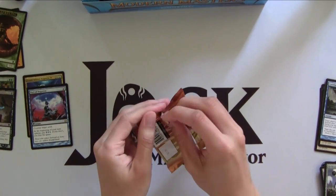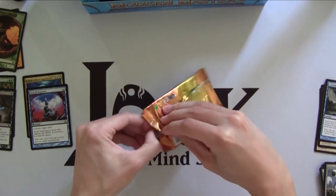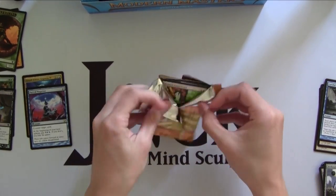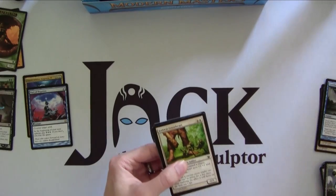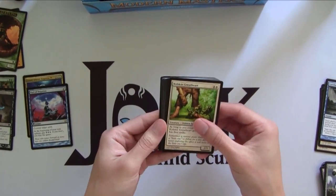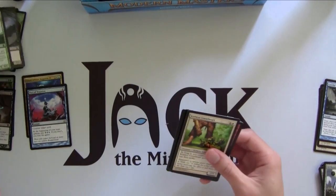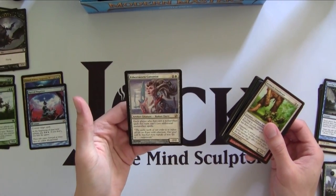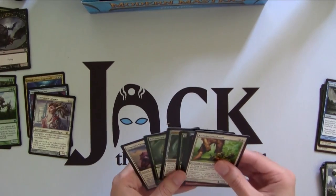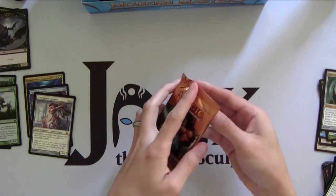Obviously I want a Tarmogoyf for my cube. I still need a Dark Confidant for my cube too, but those are mythics. Hopefully we don't get like the double mythic dragons — they're still worth something, but you always want what's best. Bat Token and Sporoloth Ancient — pretty unexciting. And Aethersworn Cannonist: great in the Artifacts deck in Limited, but not really a chase rare at all.